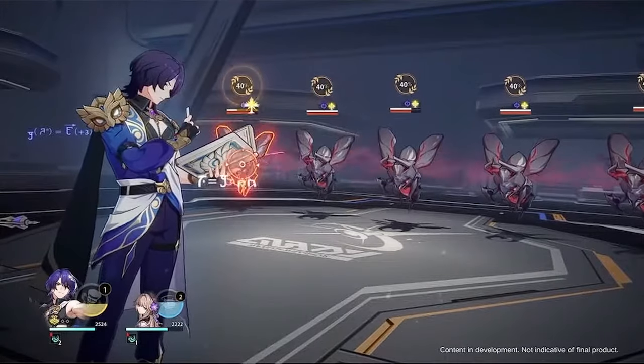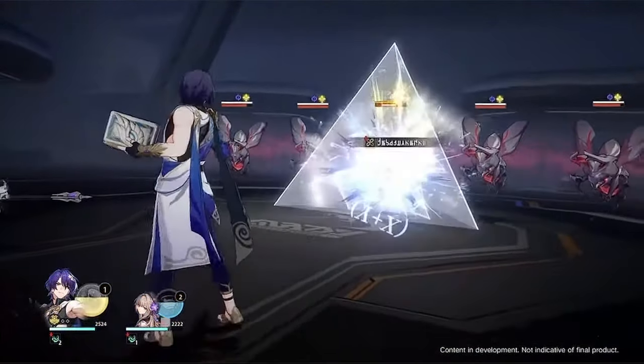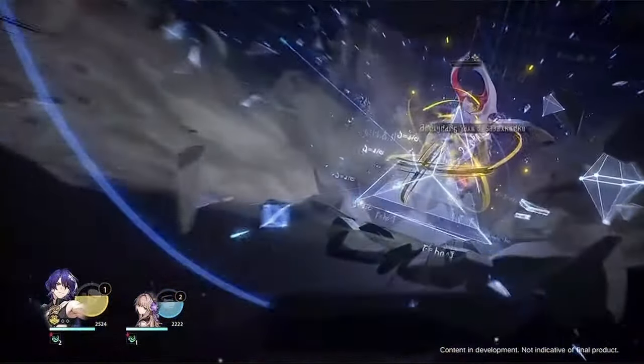His talent, Cogito Ergo Sum, gives him a fixed chance to launch a follow-up attack after his skill is used. This chance will increase with each debuff inflicted on the target.